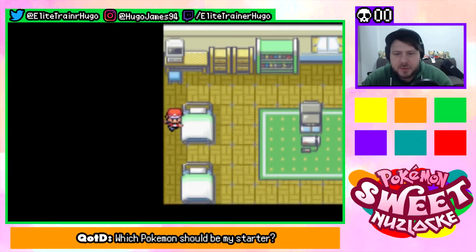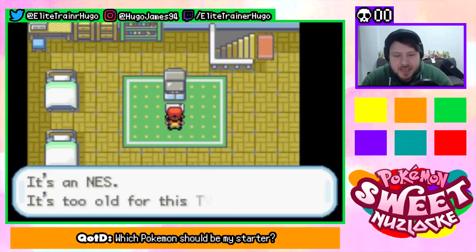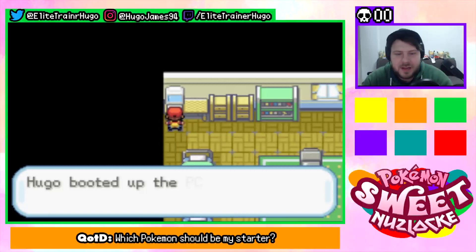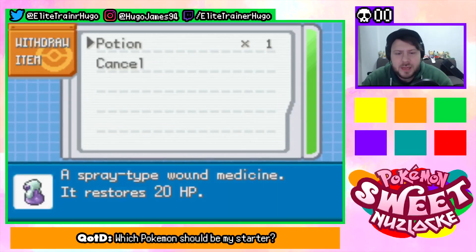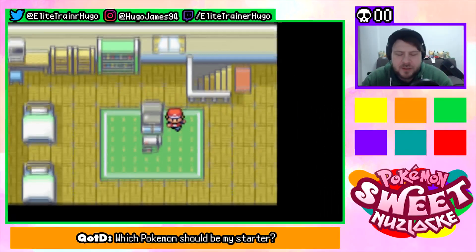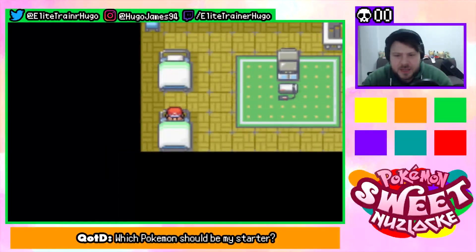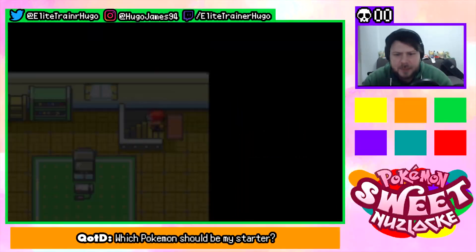It's an NES — it's too old for this TV, yeah pretty much. Let's go here and get our item — withdraw a potion. I will take that potion very gladly. My room is tiny. Why have I got two beds? Is this mum sleeping in the same bedroom as me? Is this mum's bed? I don't know, but let's go downstairs.